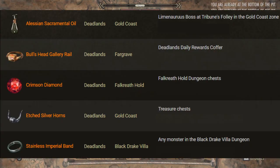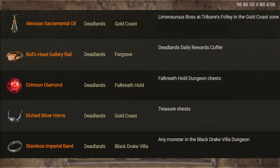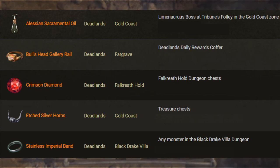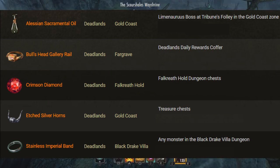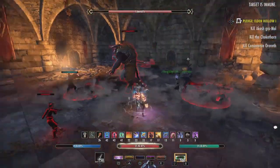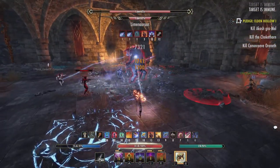For this mythic we need to unlock five different leads. They are the Alessian Sacramental Oil, Bull's Head Gallery Rail, Crimson Diamond, Etched Silver Horns, and Stainless Imperial Band.